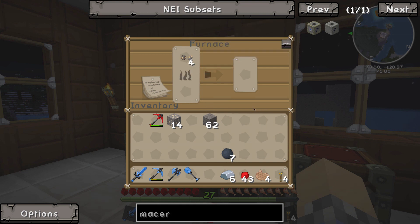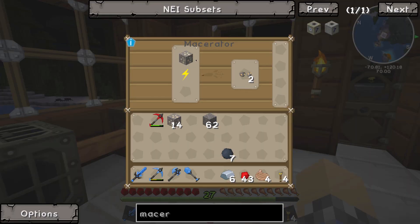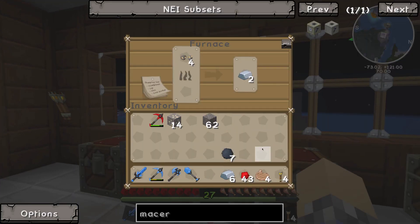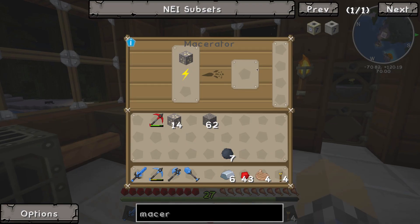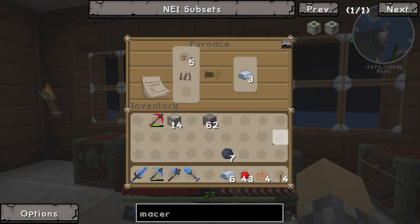If we put the crushed iron ore in the furnace with coal, each piece of crushed iron ore gives us a piece of iron. This means you're basically doubling all your ores — if you have 10 iron ore and put it through the Macerator, you'll get 20 crushed iron ore and therefore 20 ingots. This was one of the first ore-doubling mechanics I know a lot of people used, way back in the original Tekkit Classic.